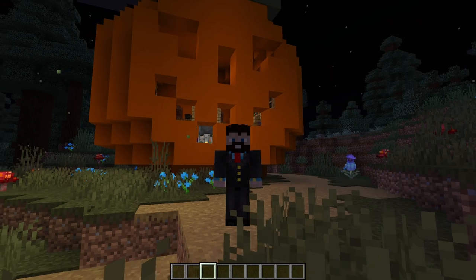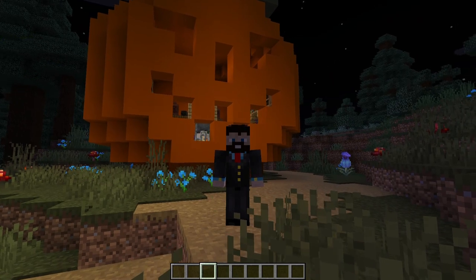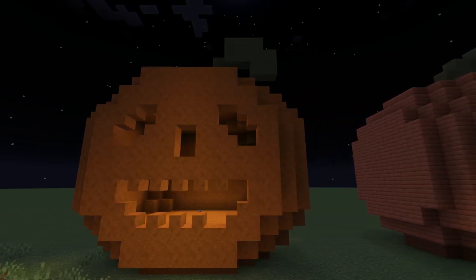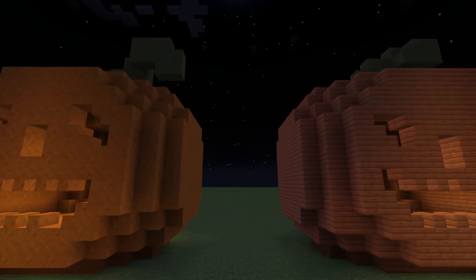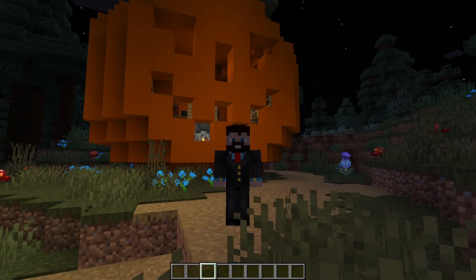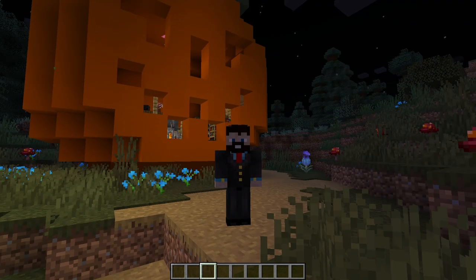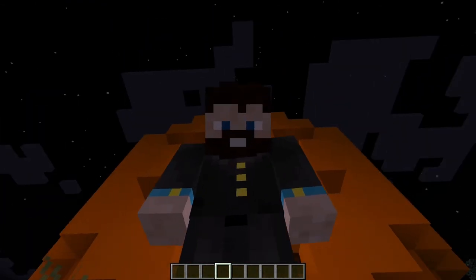I built this pumpkin house out of orange concrete, and I understand that concrete may not be the easiest resource to get in large quantities. You could also use red sandstone, although that's admittedly more difficult to get, or acacia. Both of these materials give you access to stairs and slabs which allow you to do more intricate things with the face. The trade-off is the color, since orange concrete is more orange than those alternatives. You could also potentially use orange wool, but I personally didn't like the way that looked, so pick your poison.